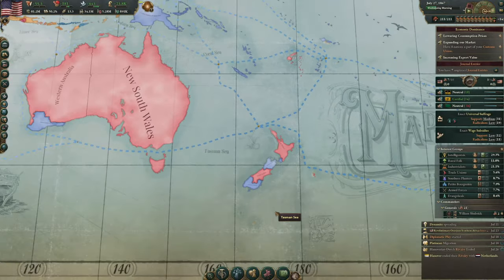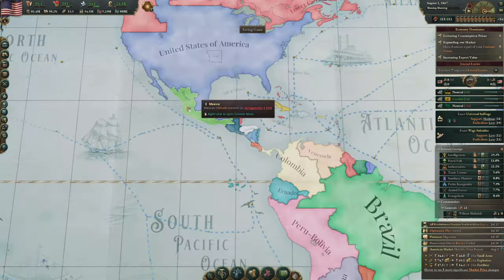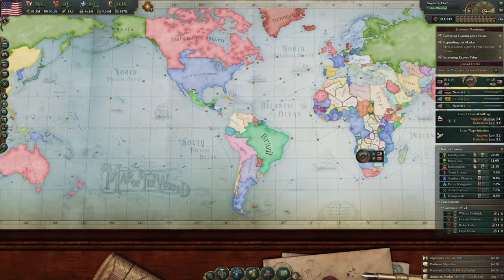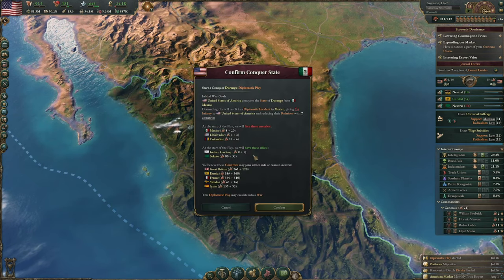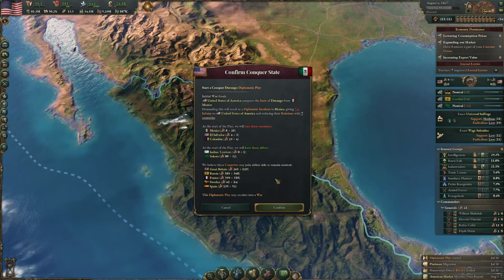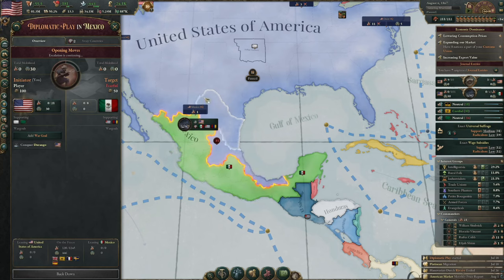We are now a presence in Asia. And New Zealand is absolutely screwed — look at that, that is not good. We don't have any infamy left. I'm thinking we just go for conquering the rest of Mexico, potentially. How much infamy? Great Britain, Russia, France, Sweden, and Spain might join. We'll face Colombia as well. I don't think that's going to be a problem — I think we go for it.